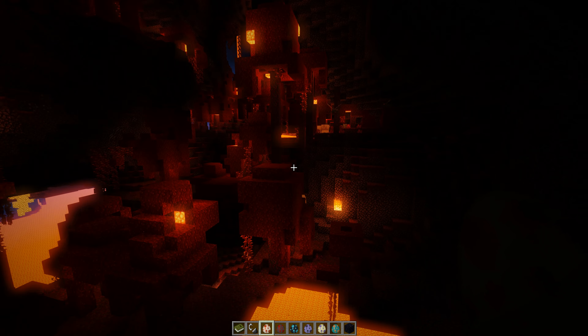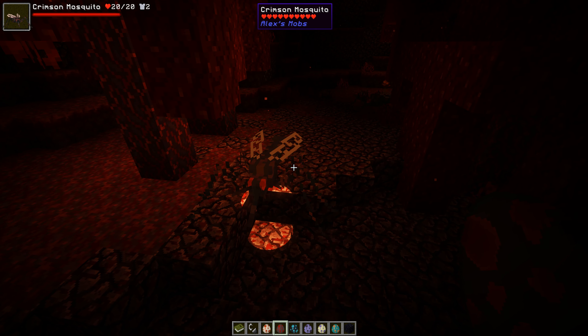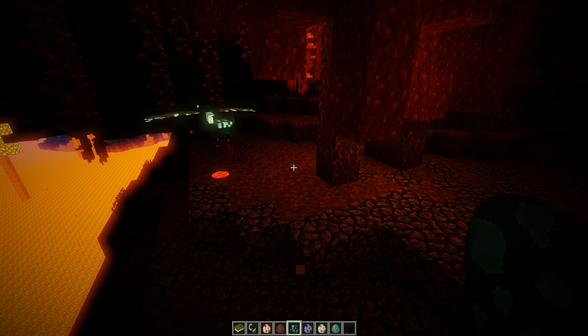This is the crimson mosquito — they spawned here and they are awful. They latch onto you and basically go on your face like a face hugger from Alien. We don't know how to get them off — you do not want to let them go onto you because you can't get them off. This reminds me of the Erebus mod, which I need to review. These horrible creatures are everywhere in the Nether.